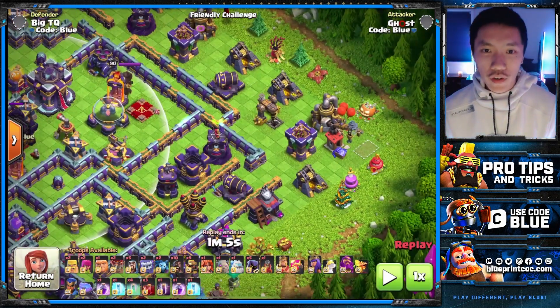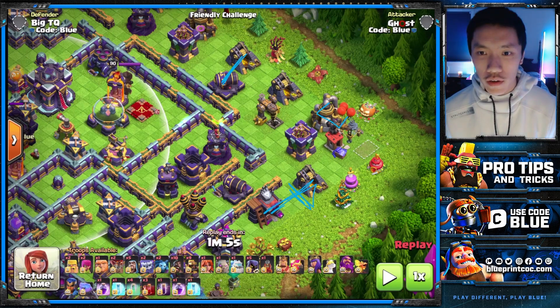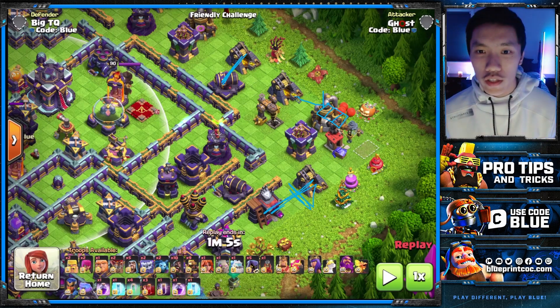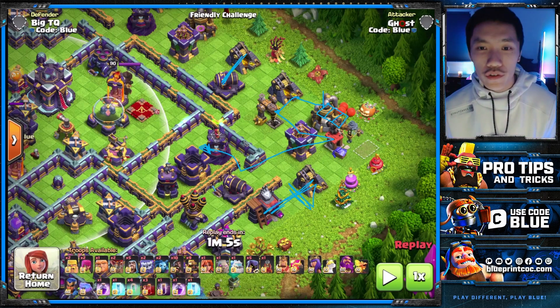The first thing is funneling the left side and the right side. If you drop your King on the left side of this collector, he will come in from this left side of this tile, and then the next closest building will be this gold mine, because he's going to be stepping towards the right side of that gold mine. It will make this dark elixir collector the next closest, and then he'll go this path into the Archer Tower and then inwards to this compartment.